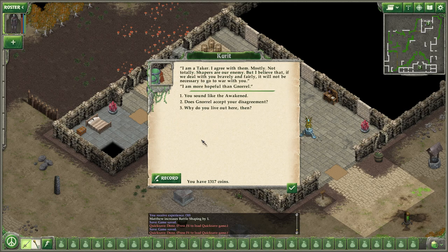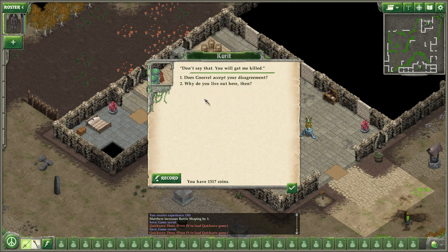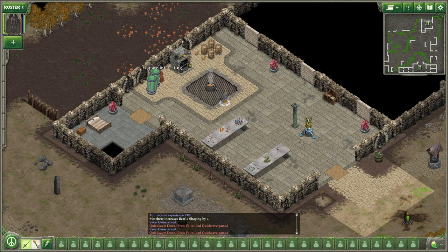'Why are you so friendly? I am a taker — I agree with them, mostly. Not totally. Shapers are our enemy, but I believe that if we deal with you bravely and fairly, it will not be necessary to go to war with you. I am more hopeful than Gnorro.' You sound like Othi Awakened. 'Don't say that — you will get me killed.' Gnorro needs supplies and weapons, so she needs me. Some takers think I am weak; they would kill me just for that small difference. Takers are very serious people.